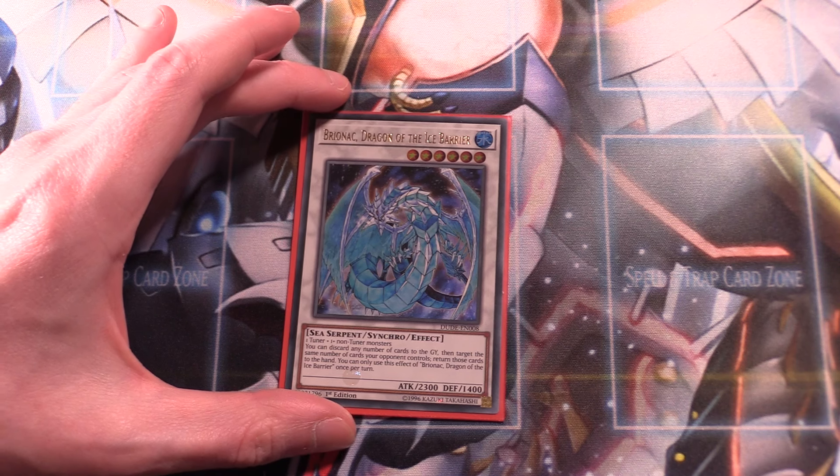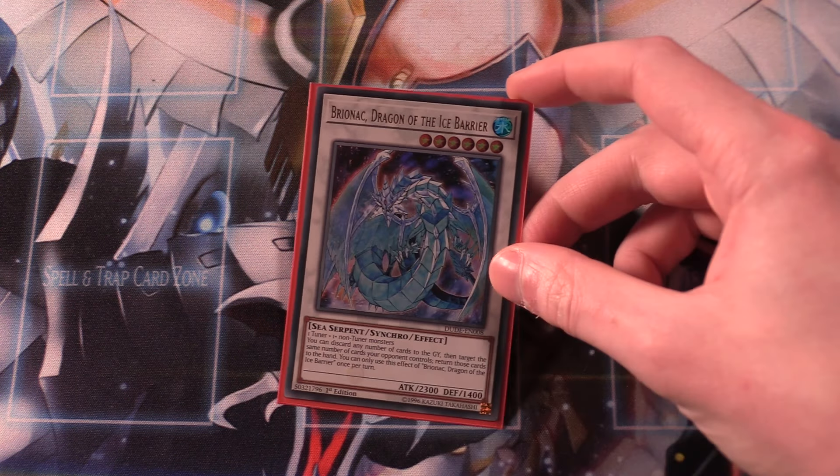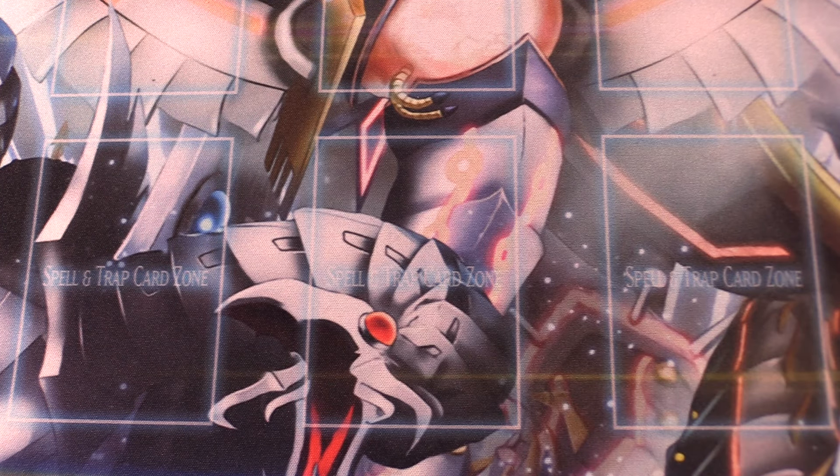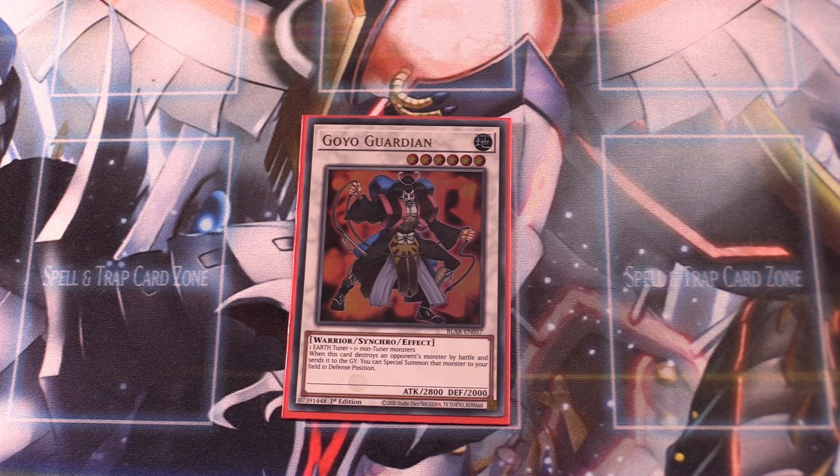One copy of Brionac, Dragon of the Ice Barrier — please keep in mind this is the pre-errata version we need to be playing. You can actually activate Brionac's effect more than once per turn. The effect lets you discard any number of cards to target that equal number of face-up cards on the field and return them to their owner's hand. Since it's pre-errata, you don't need to overcommit, making it much stronger than in modern Yu-Gi-Oh. One copy of Brionac is very important. Similarly, Goyo Guardian is an insane monster before its errata. The errata made it require one EARTH tuner, but before that you can use any tuner and any one monster to go into it, making it completely generic.